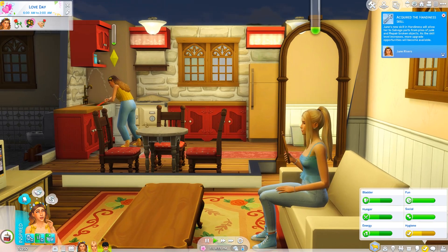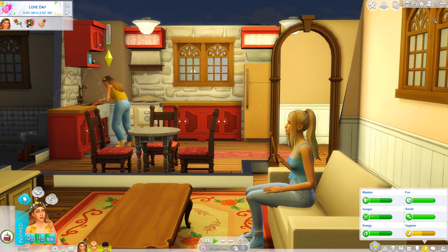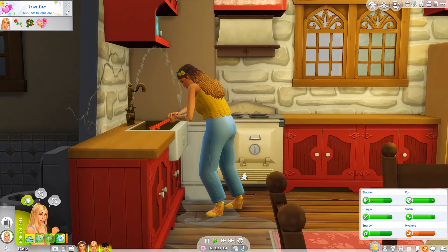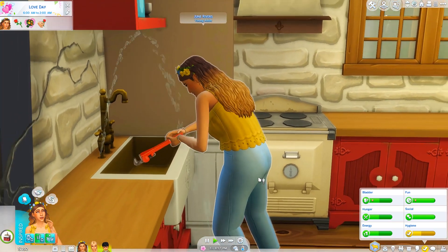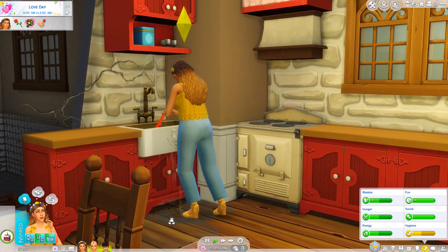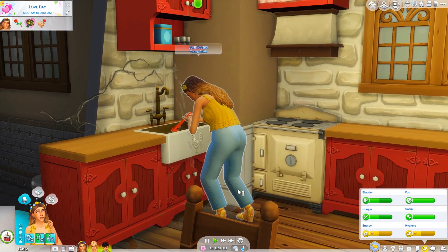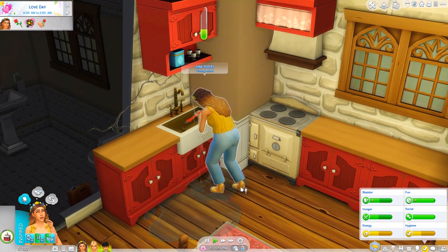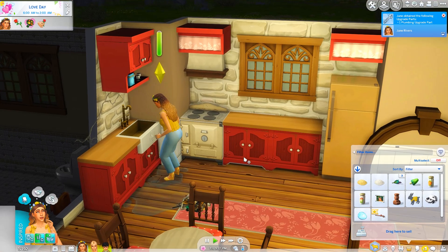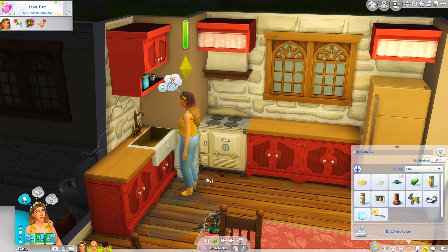It's Love Day but none of them are in a relationship, and the things you should do - give someone flowers, go on a date, be romantic - we're just going to skip that. June is working on the repair and kind of looks like she knows what she's doing. We still need to mop the floors. If we can fix things ourselves without paying a repair person, that would be great. She managed to fix the sink - she's feeling so proud of herself, and honestly I'm proud of her too.